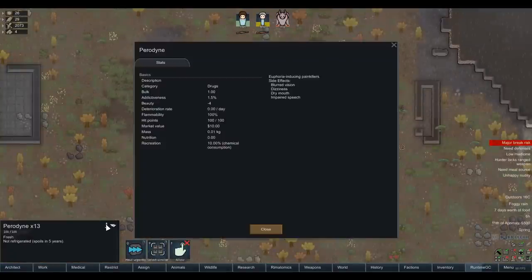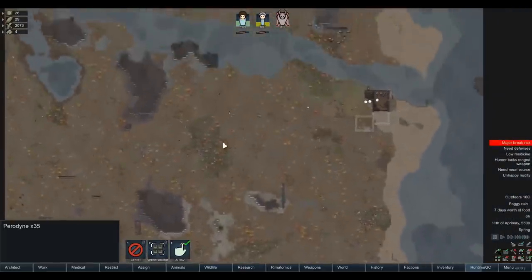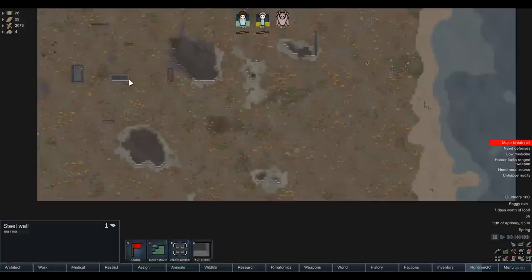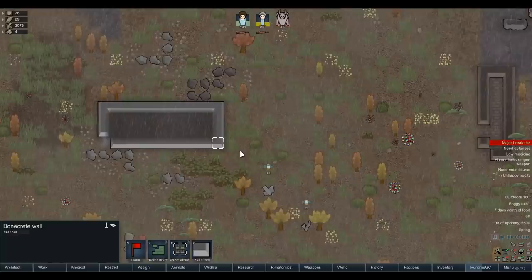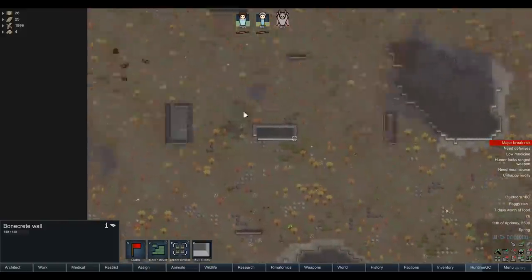We've got plenty of steel - loads of it. We've also got bonecrete. Bonecrete is one of the sort of alloys - it's a combination of bone and steel that you combine to make more durable bone structures, because obviously using just old brittle bones as a structure isn't particularly good. Of all the herds to turn up, a herd of feralisks. Yeah, I'm sure that's not going to bite us in the ass. Oh, hang on - the hands and feet aren't enabled because it's part of the Better Facial stuff.